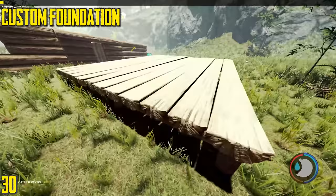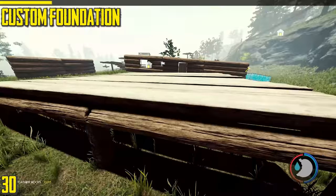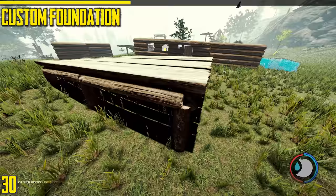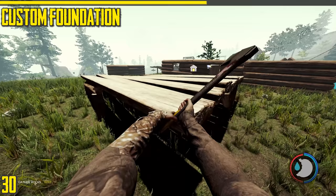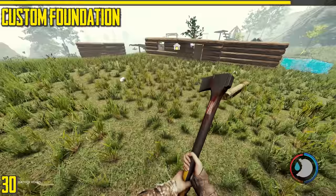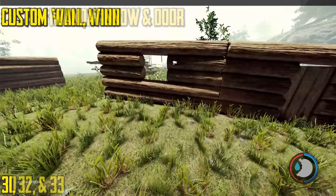Next is the custom foundation. This is probably one of the main structures you'll be building with in custom building mode. It is very, very durable — for it to be destroyed, about 50% of the pillars around it have to be destroyed. If they attack one spot this won't be destroyed; you have to hit different parts of the pillars. Also, when you destroy structures you don't really get many resources back. It's a very complicated building and I've done many tutorials on it.